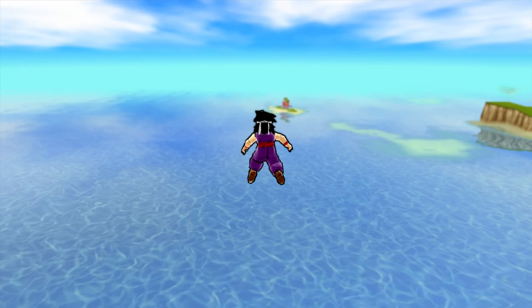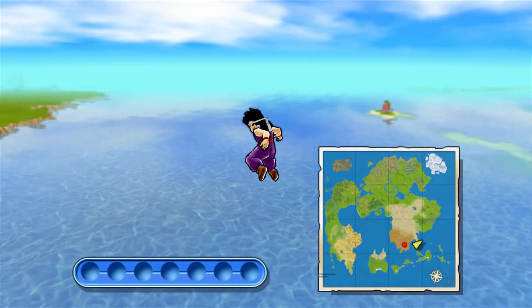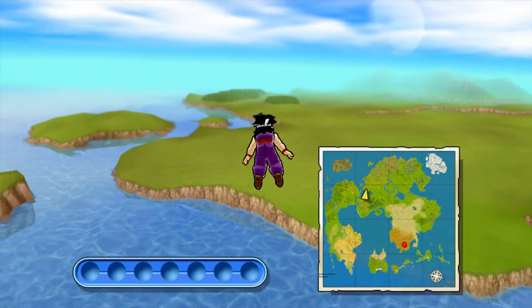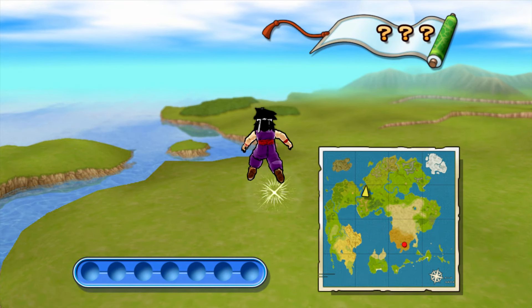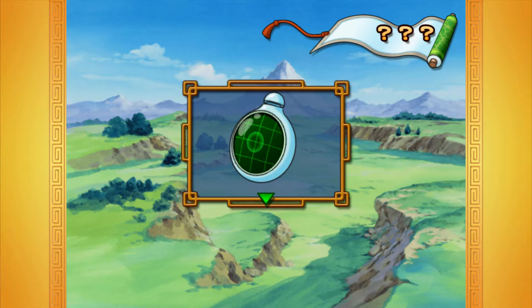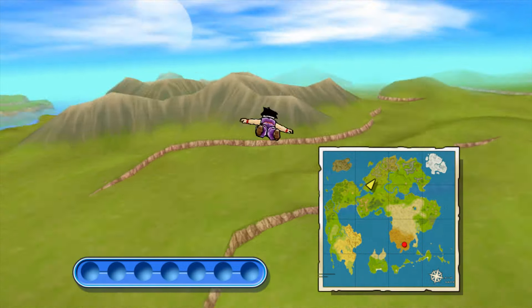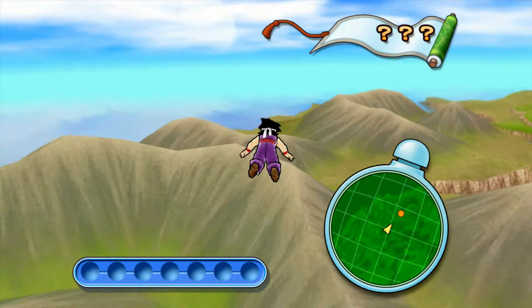The first thing we are going to focus on is the four dragon balls in the Saiyan saga. The first thing we're going to want to do is get the dragon radar, which is up here — that'll make finding the dragon balls a lot easier. If you're wondering where I am when I get these events, just look at the mini-map and you can see exactly where I am. The first dragon ball is up here by North City — check the dragon radar and it's right here.